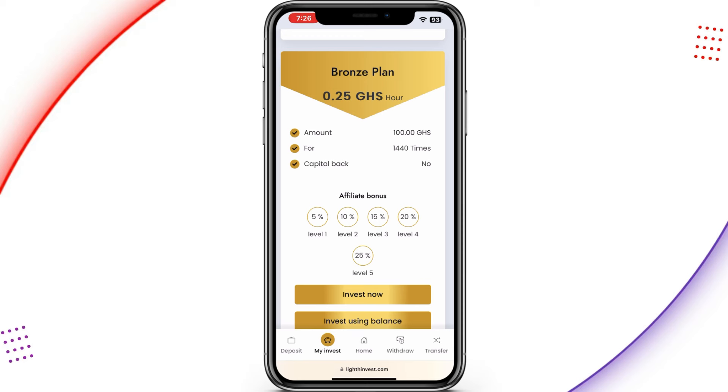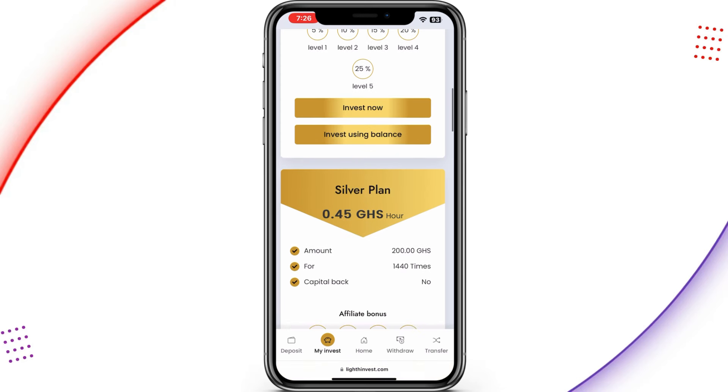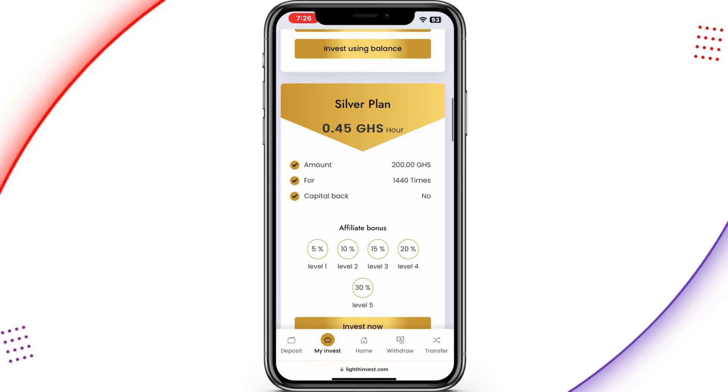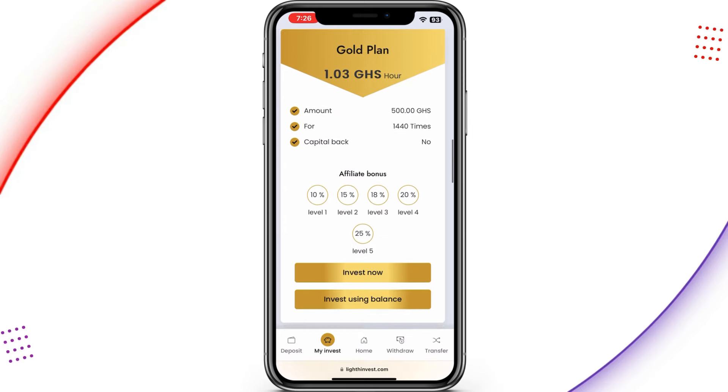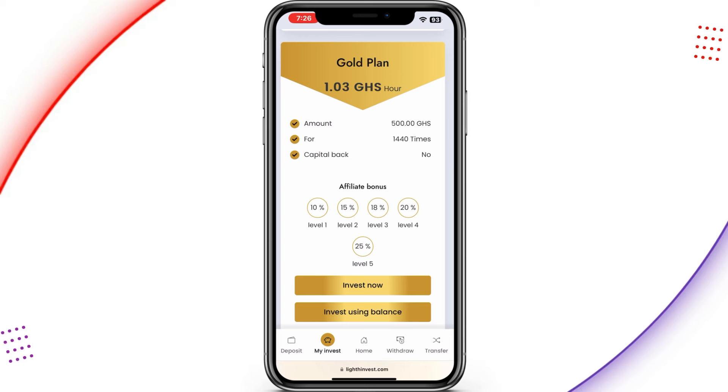Moving to the bronze plan, you're going to earn 25 cedis each and every hour, and the amount needed to access the bronze plan is 100 Ghana cedis. The silver plan goes for 200 Ghana cedis, where you earn 45 cedis each and every hour. The gold plan goes for 500 Ghana cedis, where you earn 1.30 cedis each and every hour.